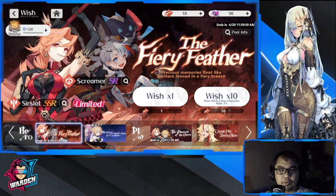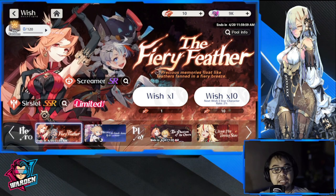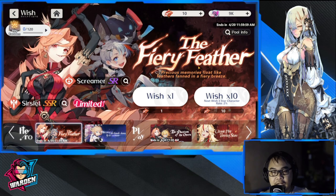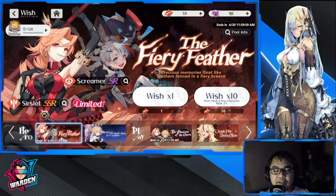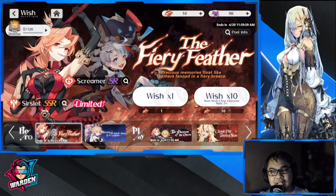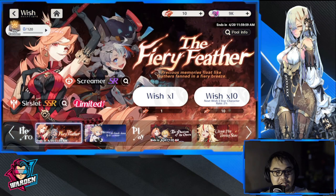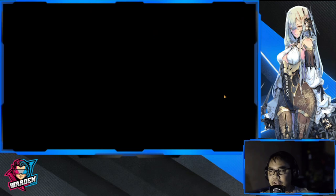Hey everyone, welcome. We're now here with the Fiery Feather Banner summon. We have approximately 10 flame sigils and 9000 currency, which makes it around 60 pulls. Hopefully we could get Searchlet in either 20 or 60 pulls. The pity is at 120 and it's not shared. We also have Screamer here, so hopefully we could get copies of Screamer. Let's do the first 10-pull.